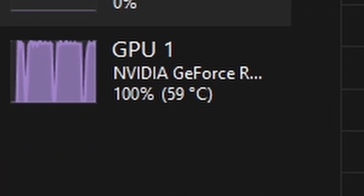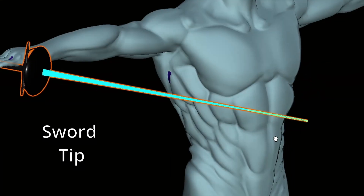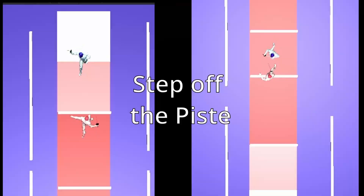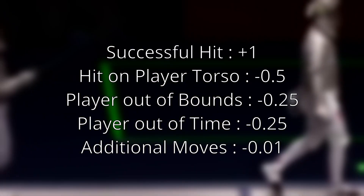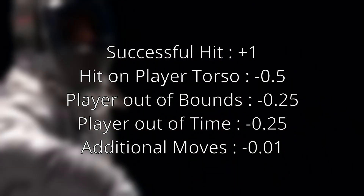I chose the number of generated animations to be 10,000 because it's a manageable number for my computer. We will follow a few simple rules for training: a hit only counts if the torso — front or back — is struck by the tip of the sword, and the opponent gets a point if the player exits the piece in any direction. For this, we give a large reward for hitting the opponent, a large penalty for getting hit in the torso, a small penalty for going out of bounds, a small penalty for running out of time, and another small penalty on every new animation executed to avoid wasting time.